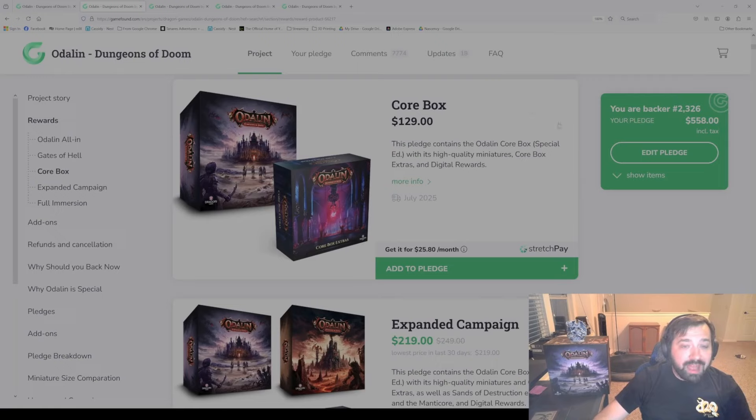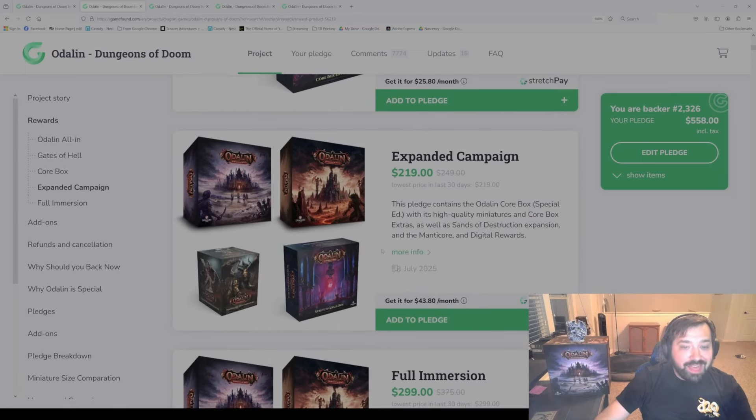So that is the core box pledge option — the core box plus the stretch goals box. Next up from there is the expanded campaign. Basically, this gives you the Act One and Act Two box, along with the manticore miniature, and then the stretch goals box. This will also include stretch goals for Act Two as well.